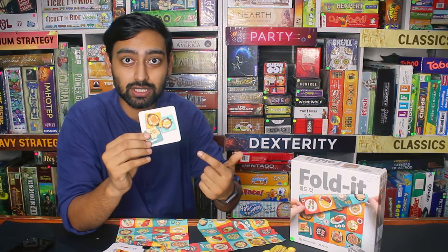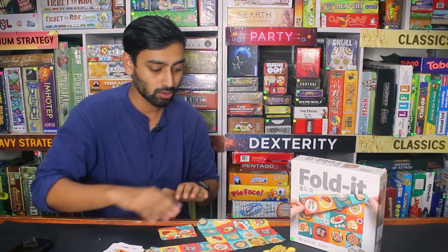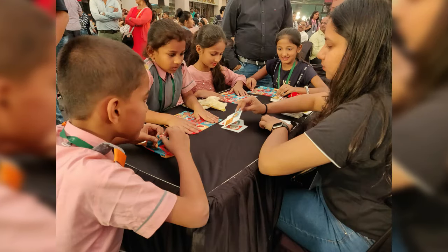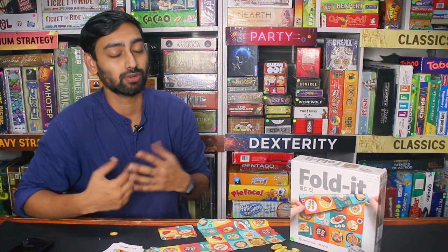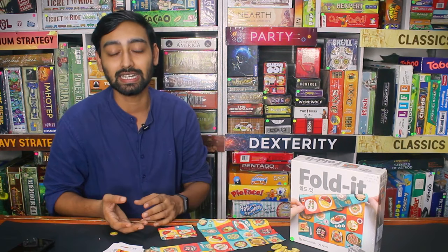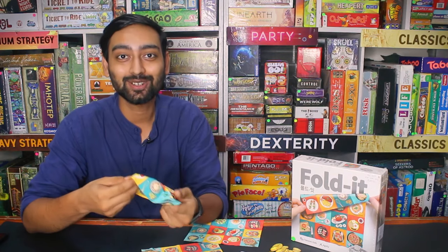As you open the card, you will see 2-3 different types of dishes. Every player will fold their napkins quickly so that only those dishes will be visible. As you match the 3 different types of dishes, you can grab a star from the middle of the game. Whatever player is last will lose one point and the gameplay continues. In my opinion, this game is very good and both parents and children can play together. So yes, this is Folded and you should check it out.